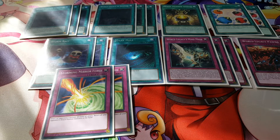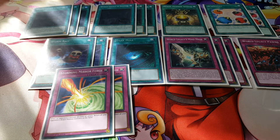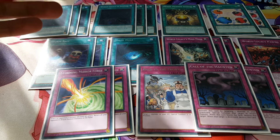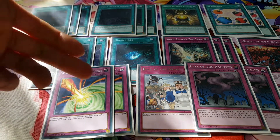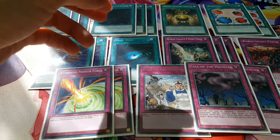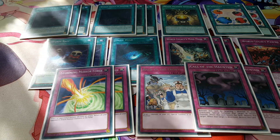We need some defense, so we're playing two copies of Storming Mirror Force — bouncing your opponent's monsters back to hand after all their hard work is really rewarding. We're also playing one copy of Back to the Front and two copies of Call of the Haunted. If your opponent tries to destroy Call of the Haunted, you can chain it to bring back a Crawler, which immediately triggers its effect. Back to the Front special summons a monster from your graveyard in defense position — useful since some Crawlers have high defense. You could swap it for a third Call of the Haunted, but I like having both for variety.